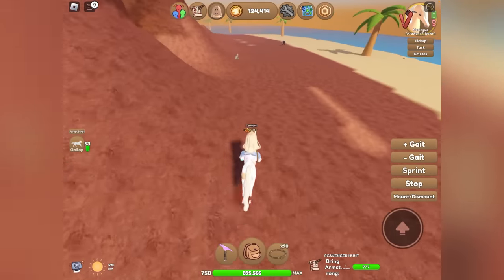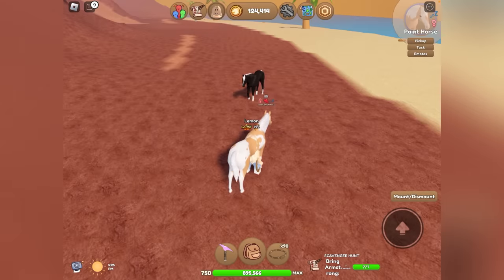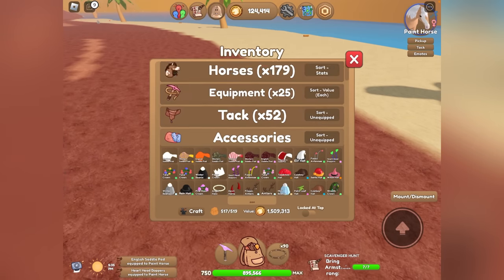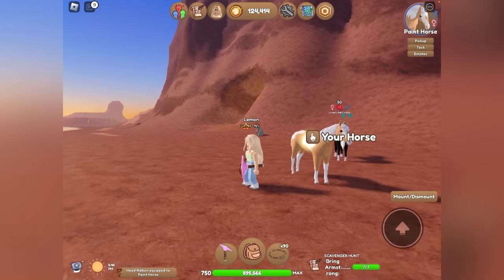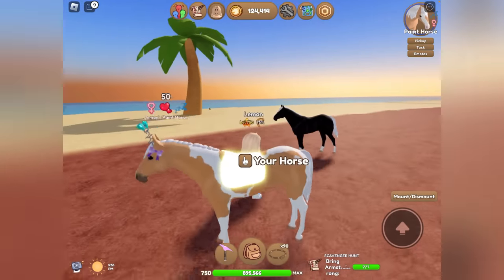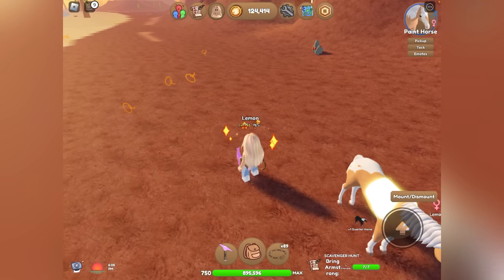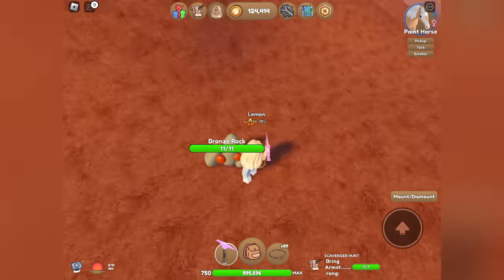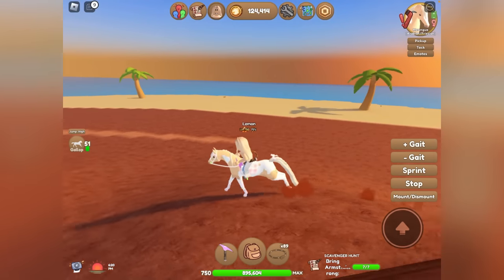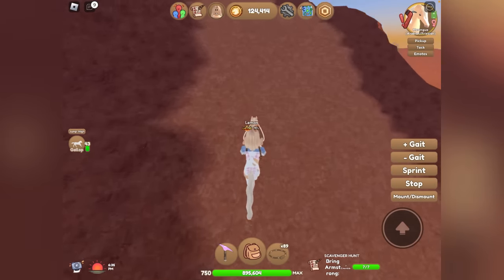Our inventory is full again, so we're gonna head down to Larry and sell our horses to free up some inventory space. We'll equip this island-unique one I caught — that's one of the ones I was able to get, which is nice. We'll put some random stuff on this horse. Look at this color scheme, it matches perfectly. This paint horse looks absolutely stunning — the style, the elegance, the grace. Just kidding. I was joking — some people don't understand when you're being sarcastic, so you kind of have to point it out.